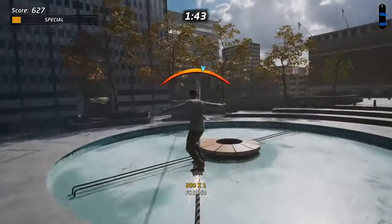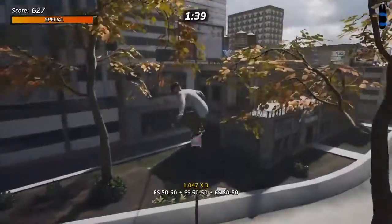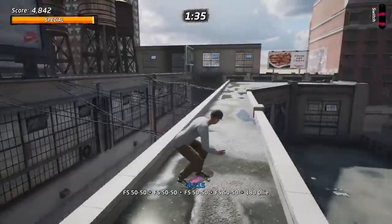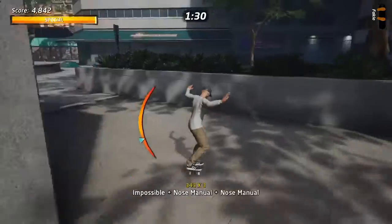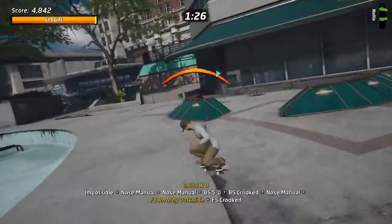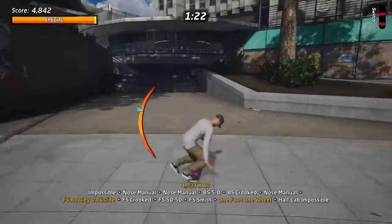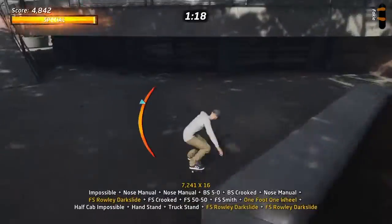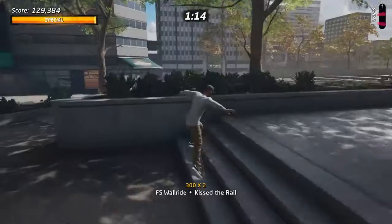Let's try and get the vicarious visions logo and then get 200k. I thought I was going to roll off that roof — but there's the vicarious visions logo. I'm pretty sure there's an easier way to get up there, but that's the way I used to do it. Please do not drop this combo — okay, that was a pretty good combo, not too bad.